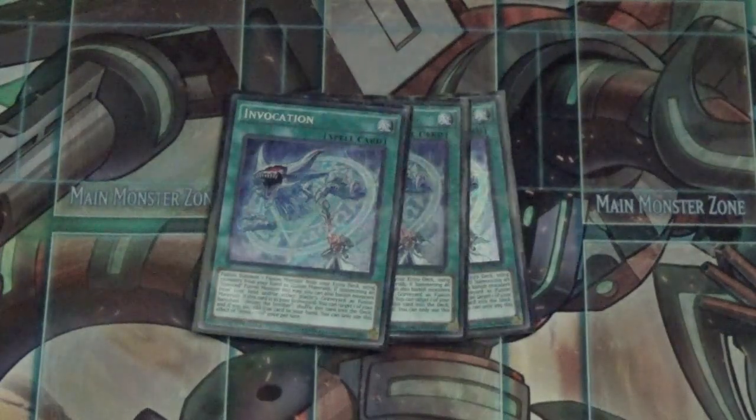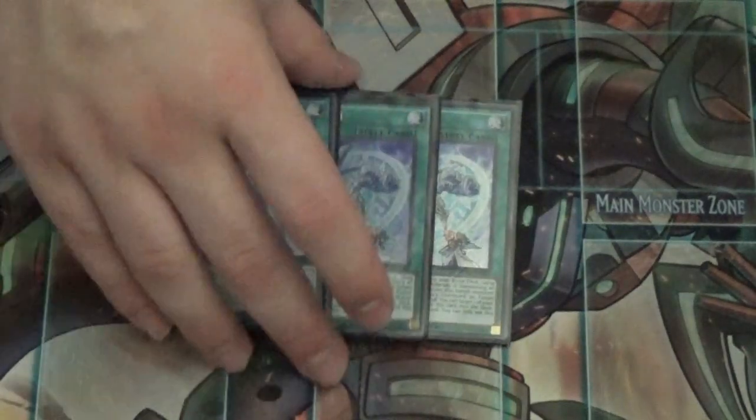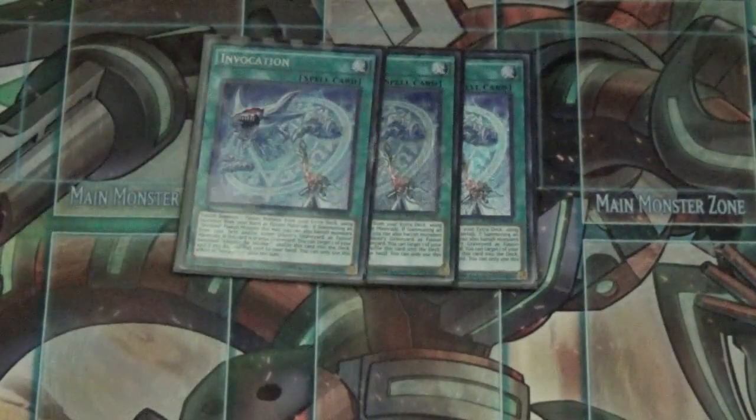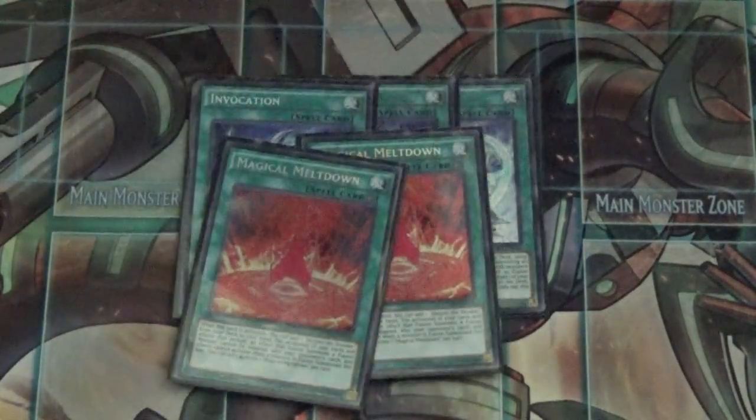For spells, we start with the Invoked stuff: three Invocation. We run Pot of Desires so we need to see this card as much as possible. Three doesn't hurt the deck — I remember when people were playing two, but three is fine.